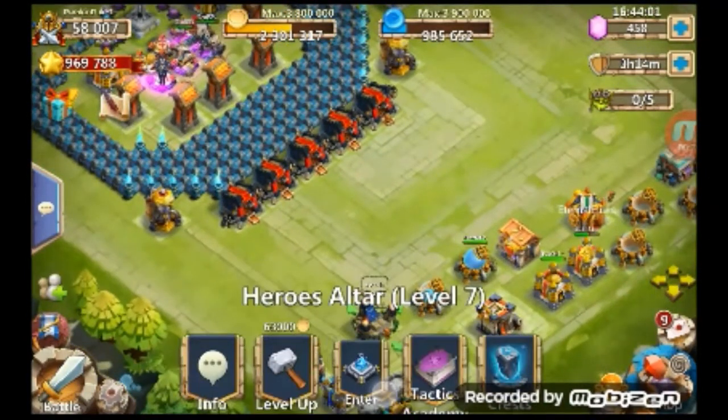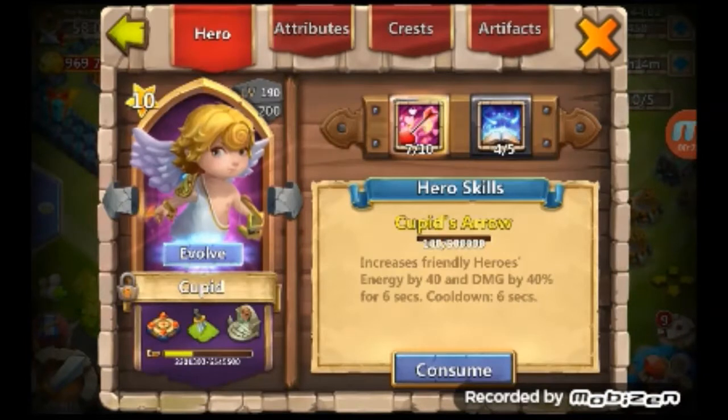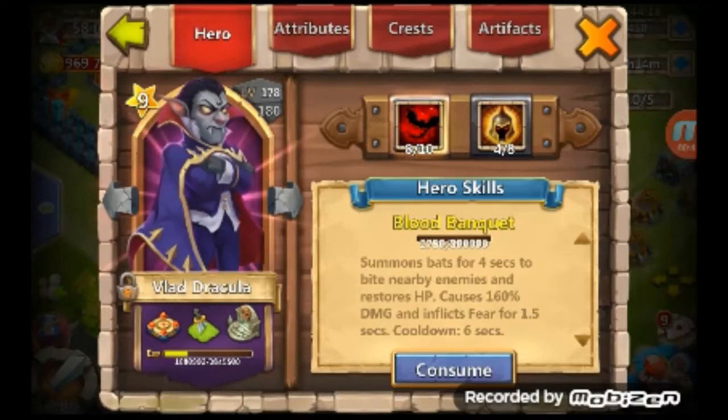First, let's go to the hero altar. We got a level 190 Cupid, which I could be evolving — I want to get to level 200 for all the EXP. 4 out of 5 Revitalized, 7 out of 10 Cupid's Arrow, and this is free to play. I'll show you when I get done with these heroes. Vlad, level 178, 4 out of 8 War God with an 8 out of 10 Blood Banquet.